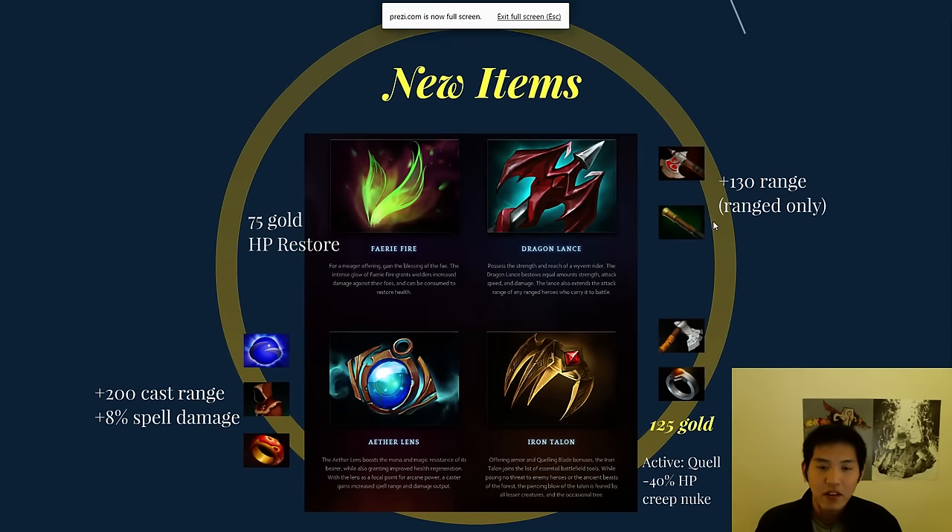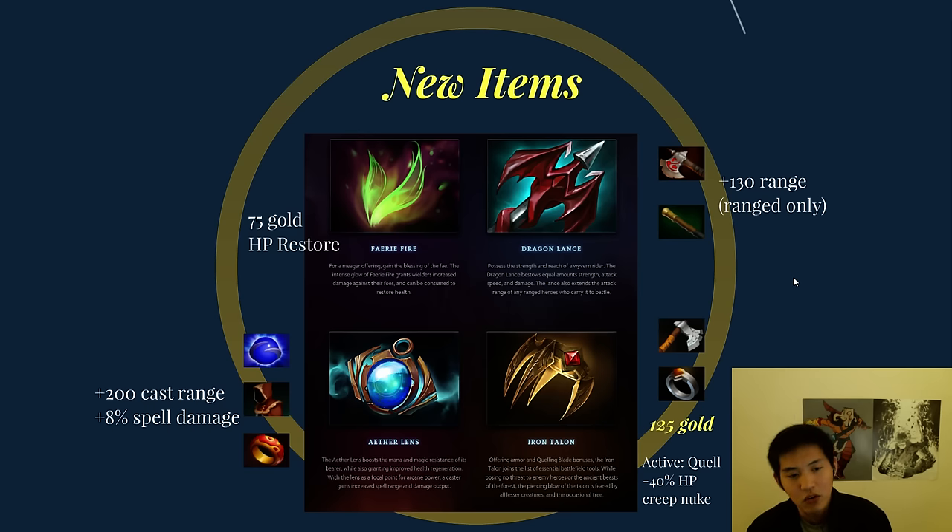Next we have four new exciting items. First is Fairy Fire — 75 gold, gives you a 75 HP restore when you consume it, and passively gives you plus two damage. So it's an alternative to Iron Branch. We're probably going to see a lot more different starting builds. Dragon Lance is Ogre Club plus Quarterstaff, disassemblable, gives plus 130 range to ranged heroes only — no recipe required.